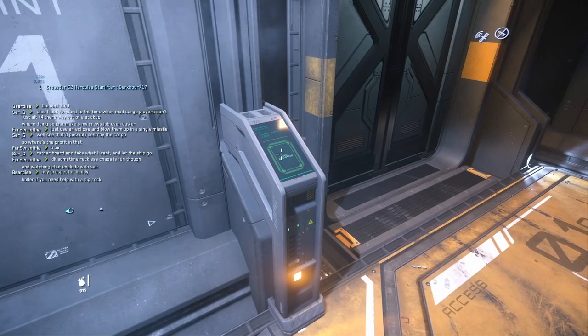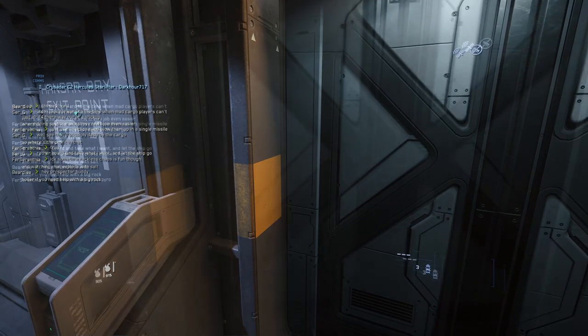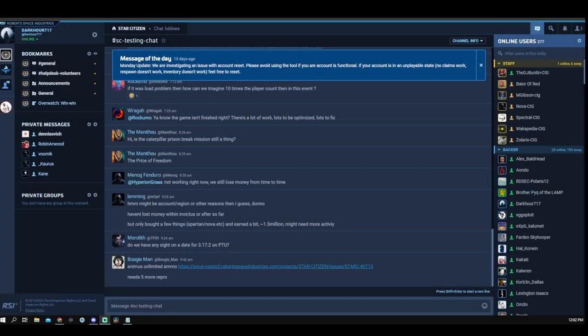We're not here to talk about the Evocati today, but understanding the testing practices at all levels allows a better understanding of the state of the game and the steps it takes before we see it on live servers. As backers, how do we contribute beyond just playing? On Spectrum you'll easily find people posting concerns and looking for workarounds. The SC Testing Chat is a forum within Spectrum that any backer can access for in-game issues, daily updates, PTU release expectations, and links to Issue Council reports.